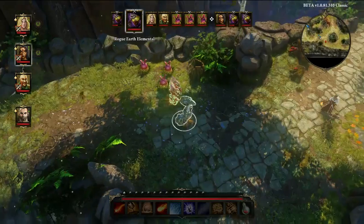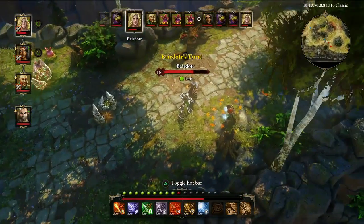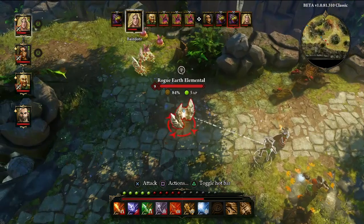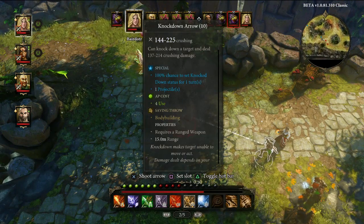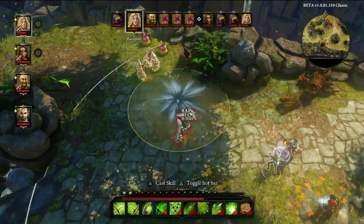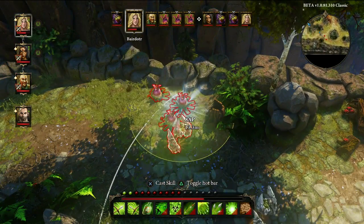We added a new mode of gameplay called Tactician, in which the AI is actually based on all the things we saw people do. So it knows all the counters — it's very interesting. So what was the impetus for making all these additions? Are you trying to make a new type of game for fans of Original Sin, or are you trying to make the purest version — the best version? I think it's more of the latter.